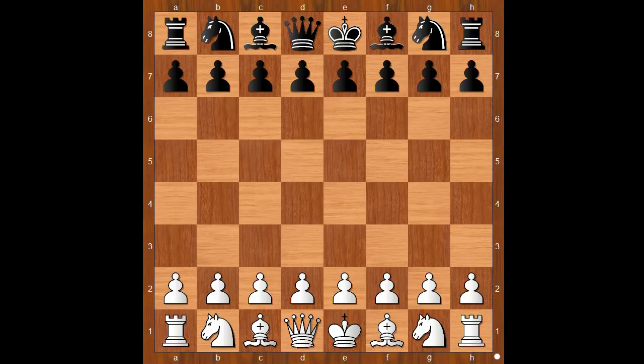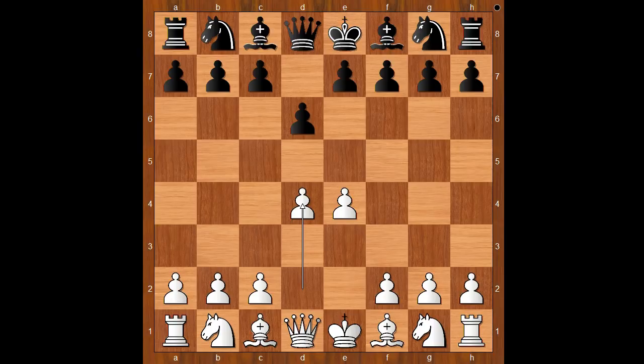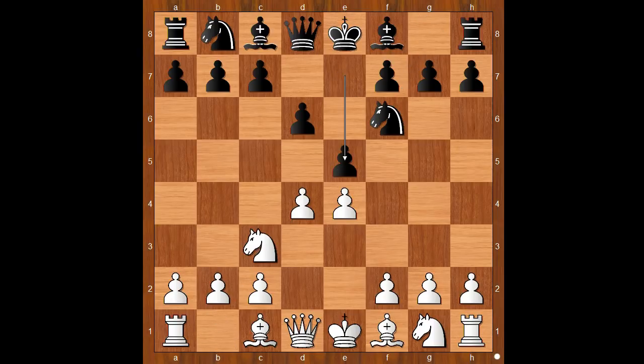Ho Yifan had the white pieces and she started with e4. Aleksandr Belyavsky played d6. Did you know that Aleksandr Belyavsky was many times Soviet Union champion? Ho Yifan continued with d4, then knight to f6, knight to c3, e5 — the Philidor Defense. White to move.